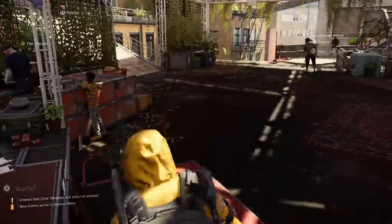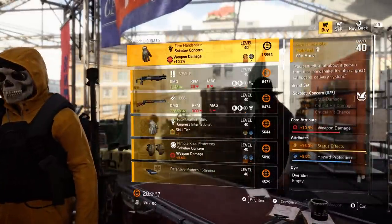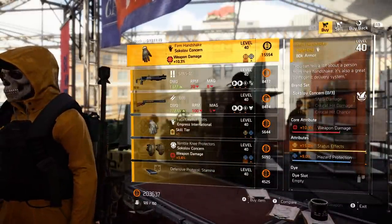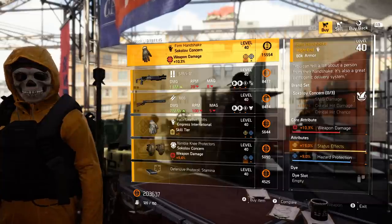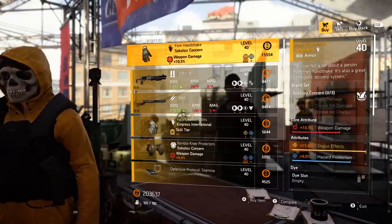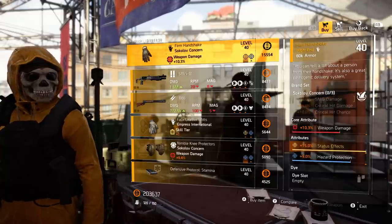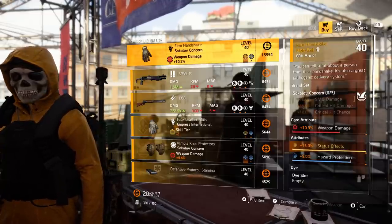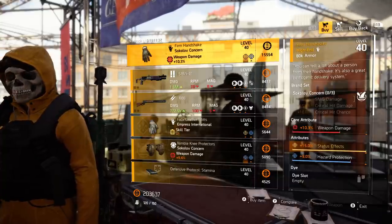Our last Washington DC location is the Theater Settlement. First up: the Firm Handshake — the named Sokolov Concern gloves with status effects. This one also comes with hazard protection, which is pretty cool. A lot of people enjoy running status effects builds with hazard so they don't mess themselves up while using it.